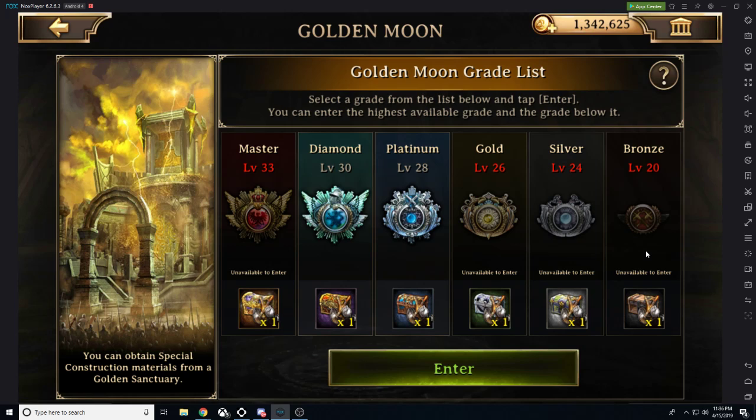I'm level 32, so I can go down to platinum but I cannot go to master — I haven't unlocked master yet. When I do unlock master, I can no longer go to platinum. So if you get too strong, they will not allow you into the weaker Golden Moons. Even in the weaker ones they'll put me with similarly powered players.